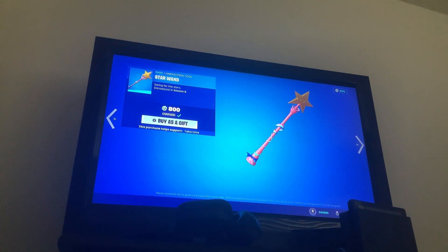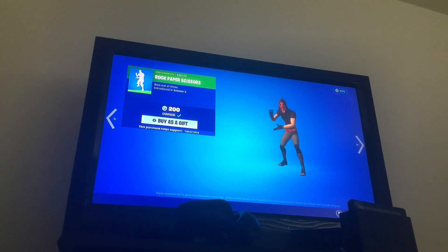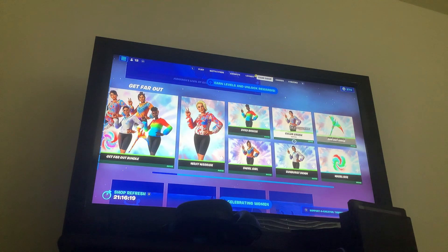Want to See Me is back — it's copyrighted. Star Wand is back. Pump Up the Jam is back — it's copyrighted. Rock Paper Scissors is back. Monarch's Request Pack. The Get Far Out Bundle — this is the Tie-Dye skins with Back Bling and Pickaxe.